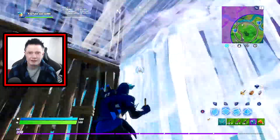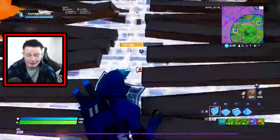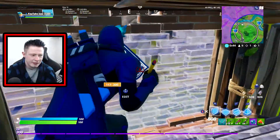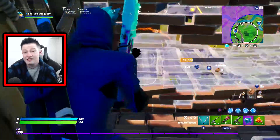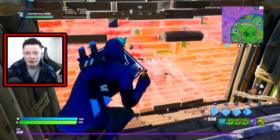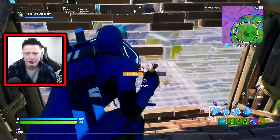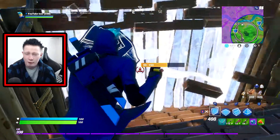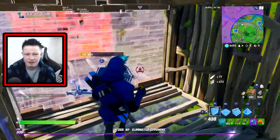Let's talk about the Ninja skin himself. He came out today on the 17th of January - it's been two years since Ninja wanted his very own skin. There are different styles and I'll click on it to show you. You obviously get the default one which is literally identical to him - it is Ninja himself.